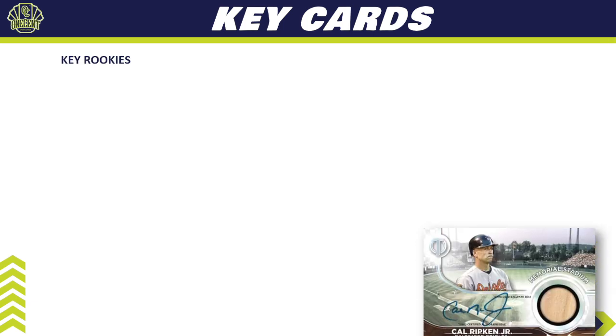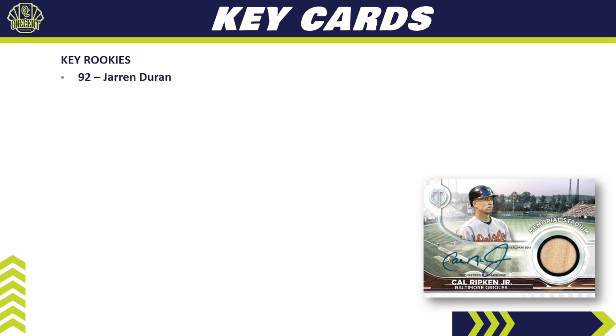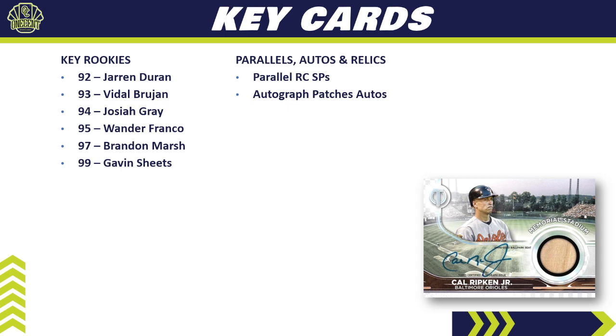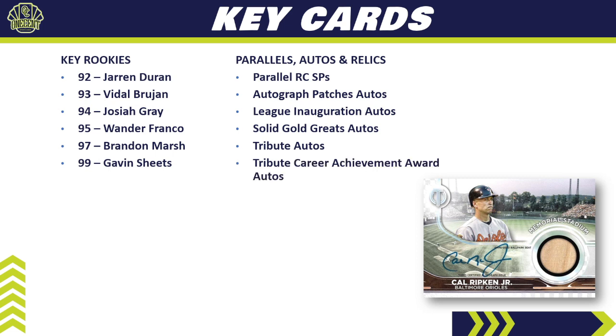For key cards, starting with rookies: there are only 10 in the base set checklist — Jairo Duran, Vidal Brujan, Josiah Gray, Wander Franco, Brandon Marsh, Gavin Sheets, and a few others. Keep in mind those are all high-number short prints, found one out of every 18 packs. There are more rookies in the auto subsets, including the League Inauguration Autos, where you'll find names like Bobby Witt Jr. and Julio Rodriguez — definitely worth checking out that subset checklist.